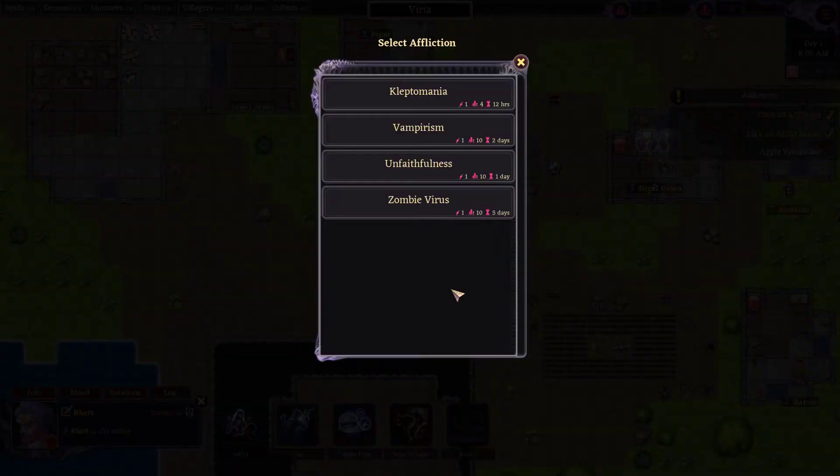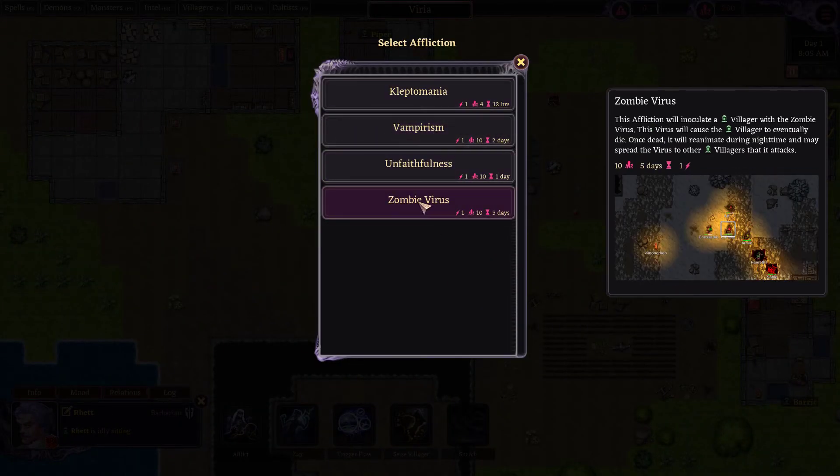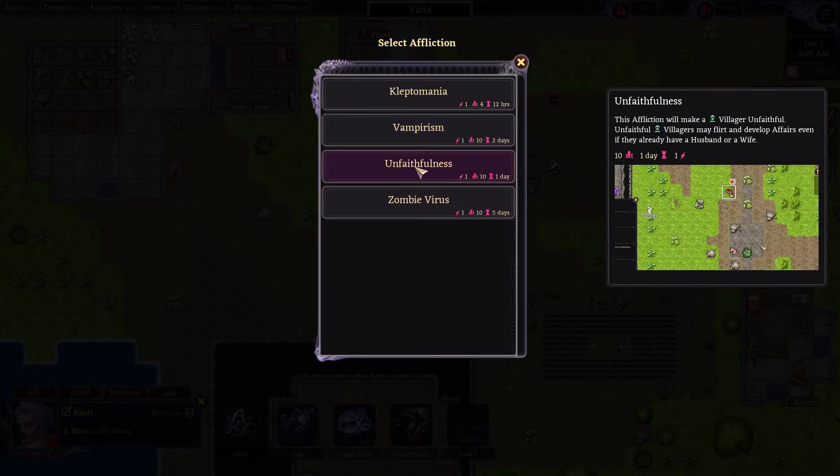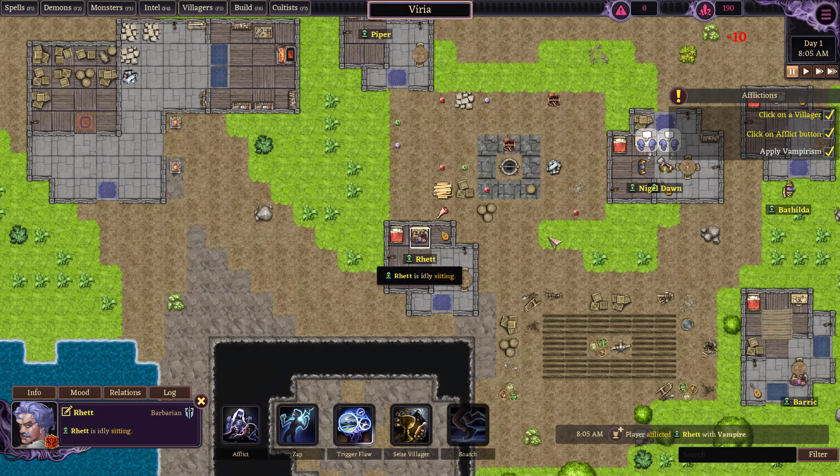There are a vast number of different types of afflictions you may experiment with. You can turn someone into a psychopath or a vampire, afflict somebody with a zombie virus. We see where it's going here. We'll afflict Rhett with vampirism as we are told to. Click on the trigger flaw button. Trigger flaw is a special ability that allows you to force a villager to perform actions related to one of their flaws. Not all flaws have associated trigger flaws, but most do.